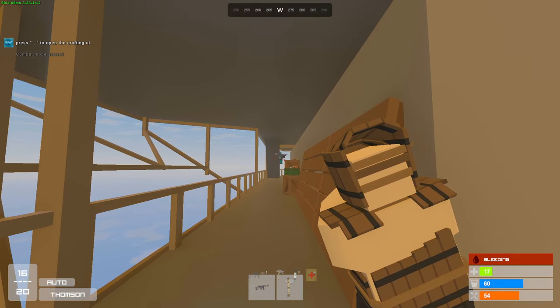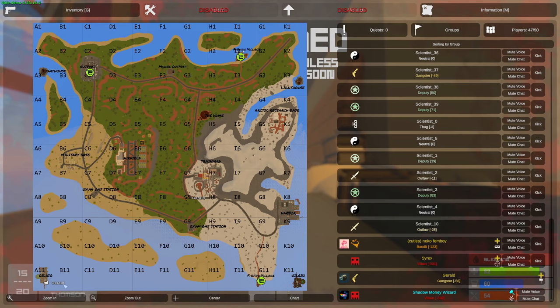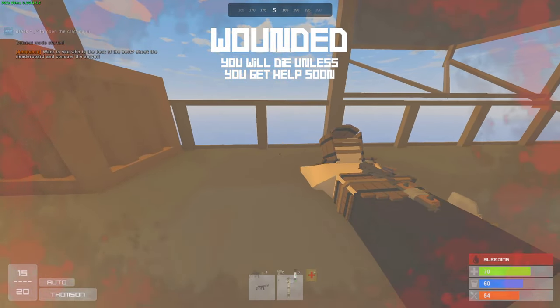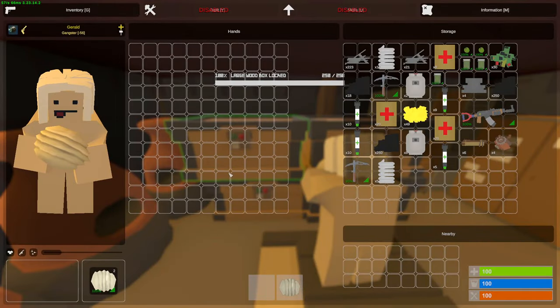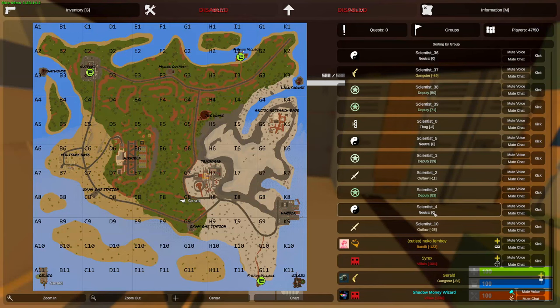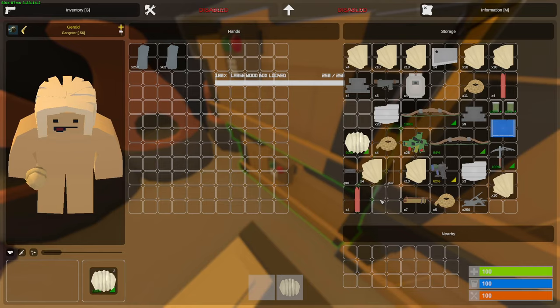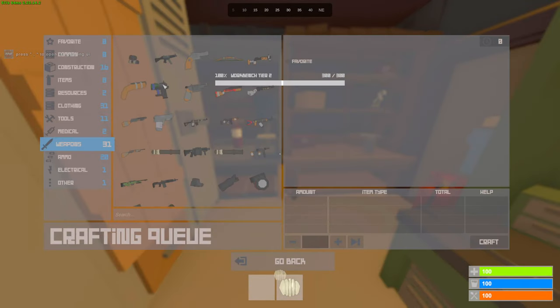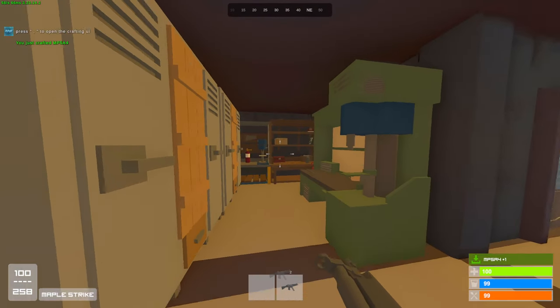I can barely see him — hit him. And I got one-tapped. All right, well I just lost my Thompson, and there's somebody coming with a minicopter. That scientist just destroyed me — I didn't know they could kill you that easily. Those guns are so strong. It's honestly fine — I can make way more. I'll just craft myself a weapon, get ourselves a bunch of high quality. And we got ourselves an MP5.